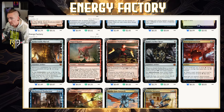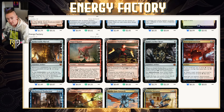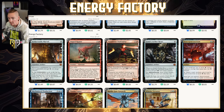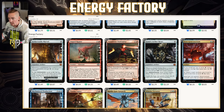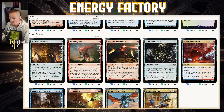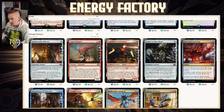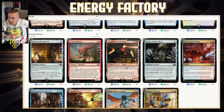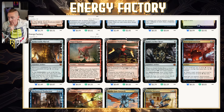In the energy factory category, these cards help create energy and provide ways to use it. Aetherworks Marvel: whenever a permanent you control is put into a graveyard, you get an energy, and you may pay six energy to look at the top six cards and cast one without paying its mana cost. That ability might not come up often given the low curve, so it's mainly here to ensure everything going to the graveyard gives us energy. Amped Raptor: enters the battlefield, get two energy, then use energy to cast something on a cascade-like ability. Assaultron Dominator: a robot that enters giving two energy, and whenever an artifact creature you control attacks, you can pay one energy to put a +1/+1, first strike, or trample counter on that creature.